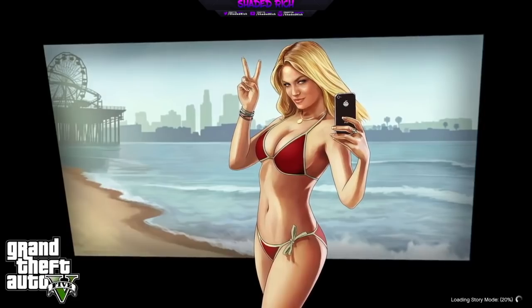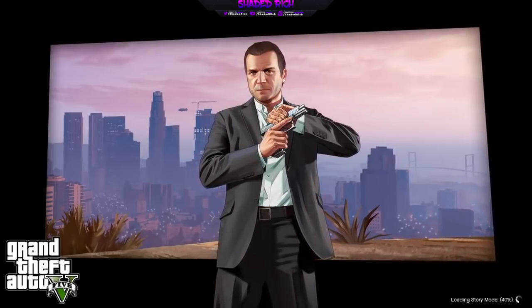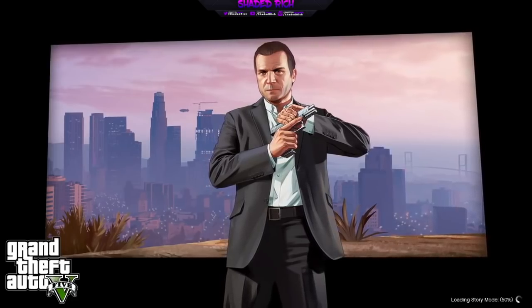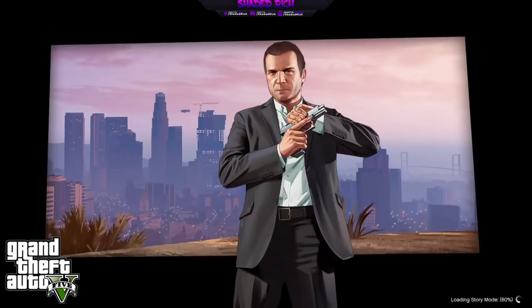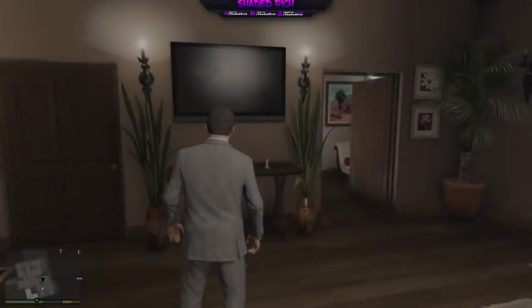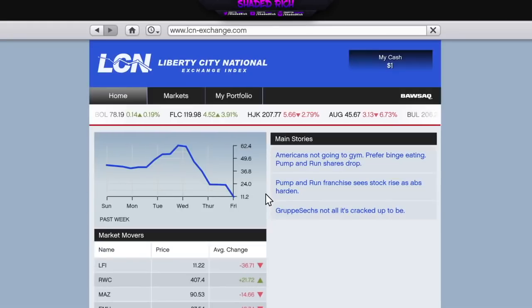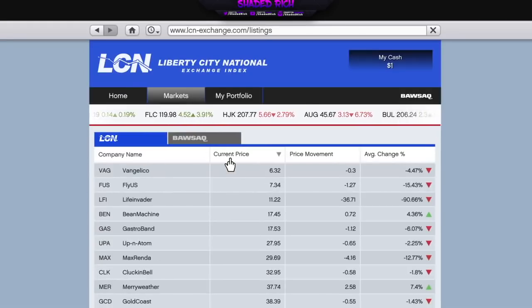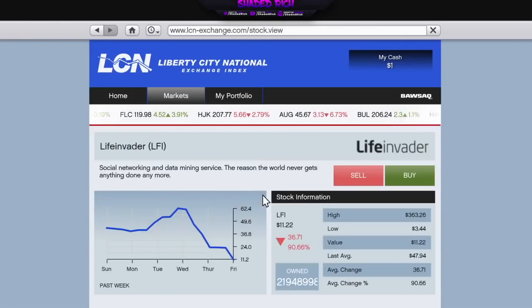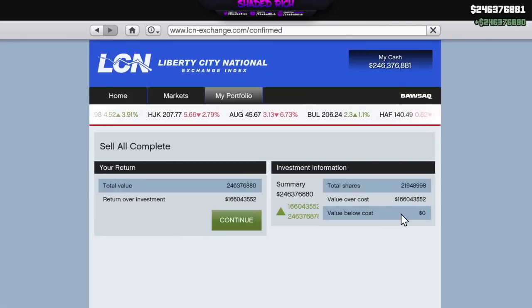On story mode now, they do add some vehicles from online, so the most you can do is purchase all those things — you can't buy houses but you can buy clothes and businesses offline. Story mode is really fun if you get bored or your internet goes out. Once you go back in, go to the app and find Life Invader. It dropped again, but watch — when I buy everything back, you can see I now have 246 million dollars. That is the money glitch. Hopefully it helps you guys. Your boy Shaded Rich, catch you in the next video.